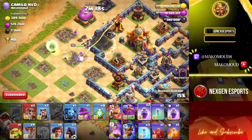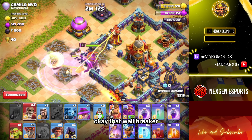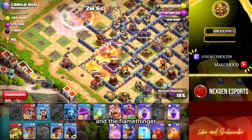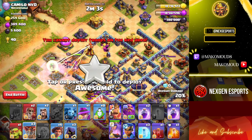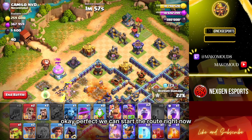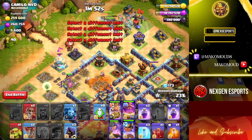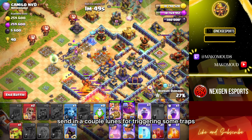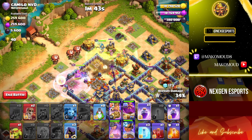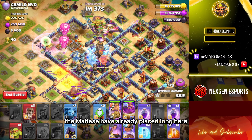Where's the queen going? That wall breaker opens the wall perfectly for my queen. I'm gonna turn the queen invisible because of the multi. The flame flinger should be able to get a lot of value here. Okay perfect — we can start the root riders right now, no time wasted. Send in a couple loons for triggering some traps. Freeze on the monolith — send in the skeleton spell.